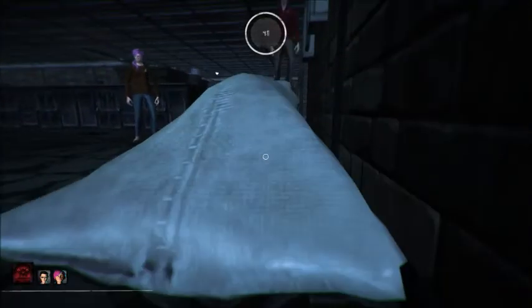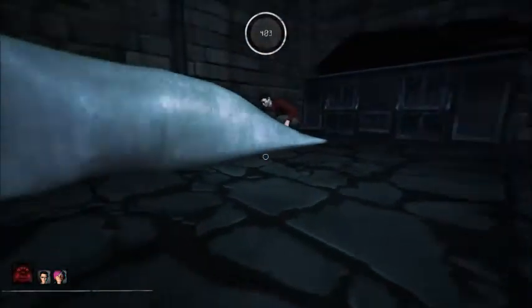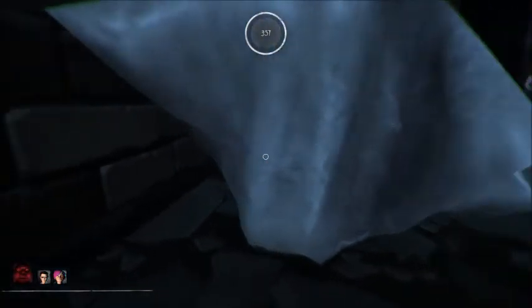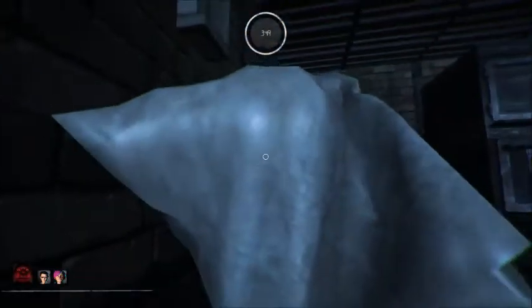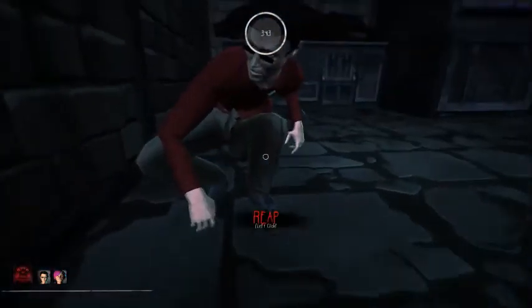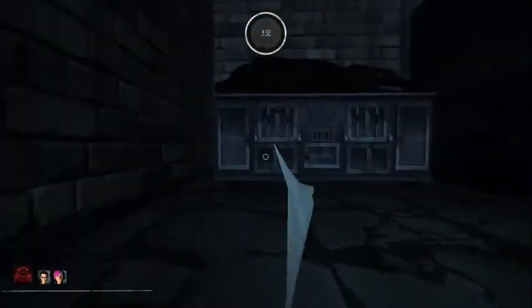Hi guys. So I believe that you crouch and you should be able to walk into it at some kind of angle. Did I do it from the wrong side? There you go. I am inside the rice bag! One more time — you just kind of got to look at it in a funny angle and boom, you're in.